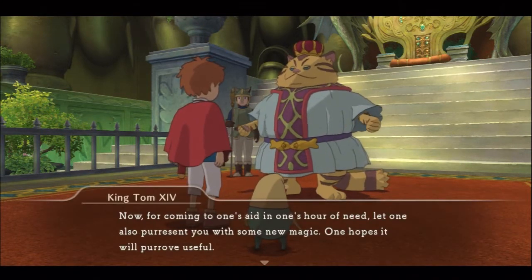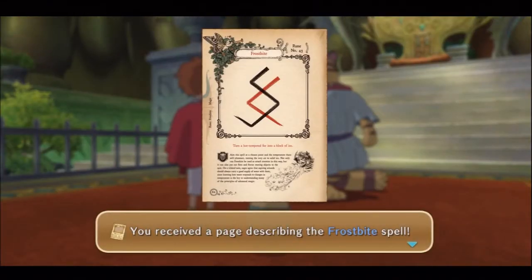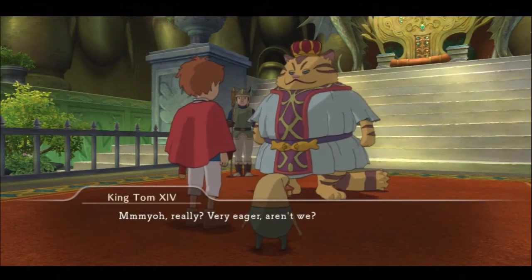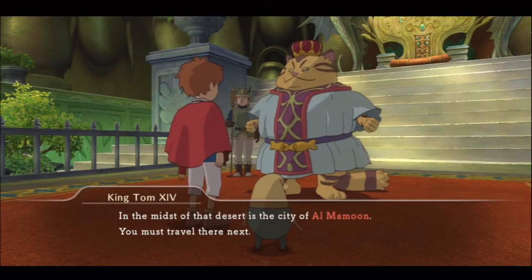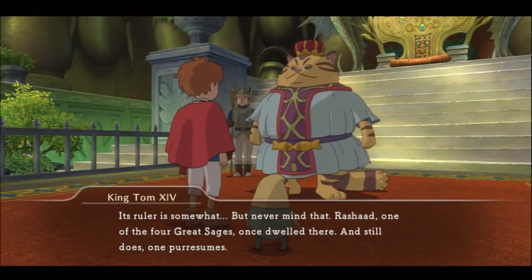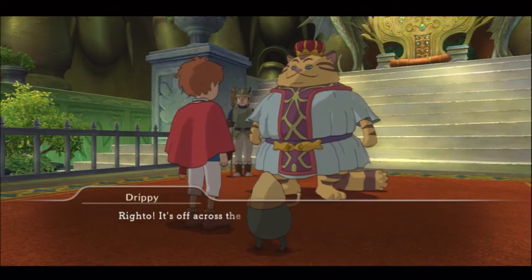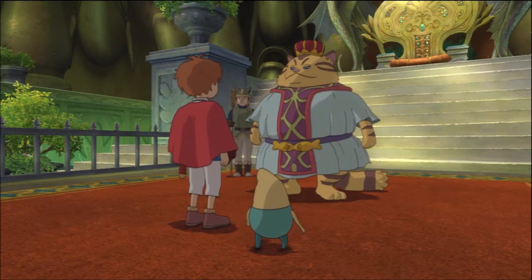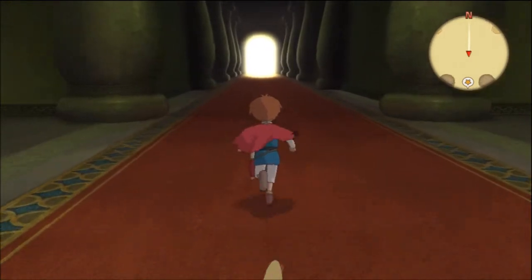And we got the wand. We're getting something else too — some new magic. We got Frostbite. That'll come in handy later. So he's telling us we gotta go see Rashad in the city of Al Mahmoud, which is out in the desert. It's kinda the next area, but we still got some stuff we gotta wrap up here — errands and whatnot.